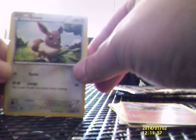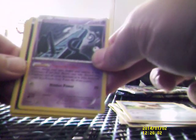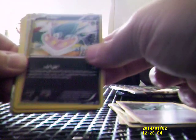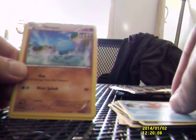Down to the last packet with Mega Tyranitar on the front — hopefully we can end on something extra special, and I think we will. So we have: Eevee, Unknown, Inkay, Magikarp, and Woppa.